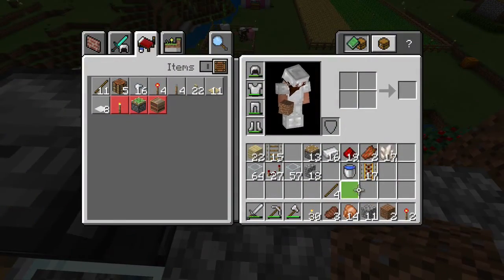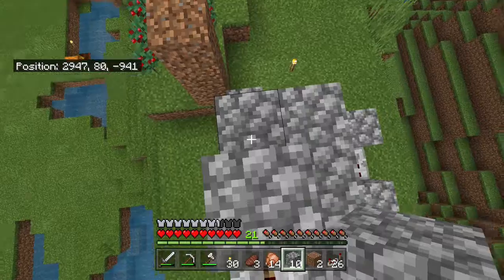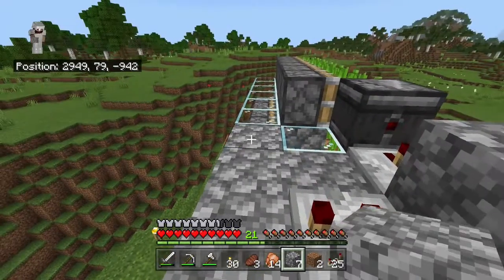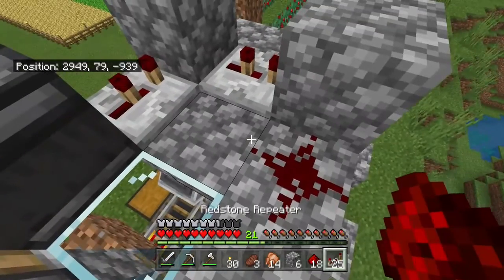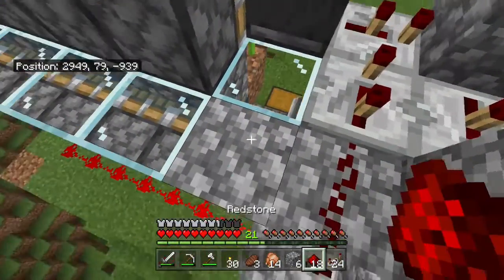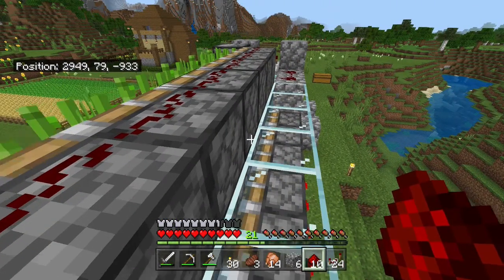Now every time the observer gets triggered it will send out two pulses, so the problem is that it will cause issues. We need to put the repeaters on two ticks. Put this here, and this goes here. Put a piece of redstone dust going into another repeater on three ticks delay — so we've got two, two, and three — and that should work to keep this from pulsing twice. It'll only hit once, break the sugarcane, and then be good to go. Now we take a piece of redstone and run it across all of these pistons. You could technically run this into a solid block to save on redstone but it's only one piece, whatever.